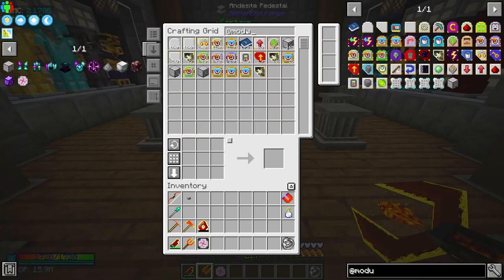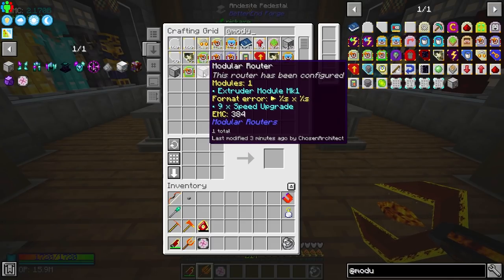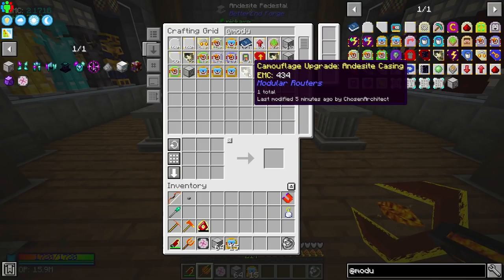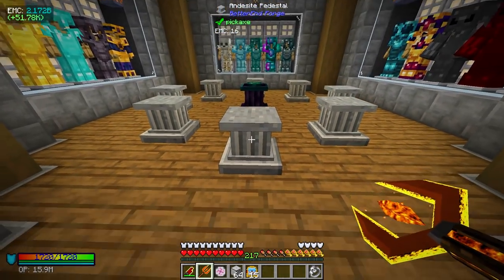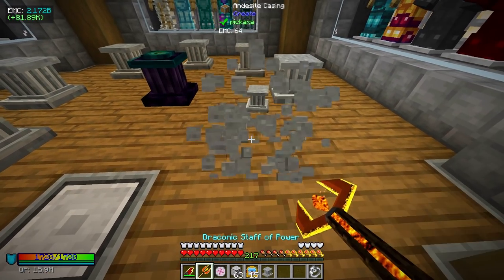I'm going to be using modular routers, utilizing the extrusion feature, which is really fun. Let's go ahead and get some blank modular routers — we'll need enough to complete this project. We'll also need camouflage upgrades and potentially speed upgrades. Somebody had mentioned using pistons, but since we have modular routers, why not place one under each pedestal?